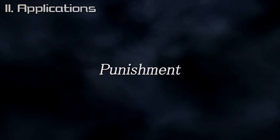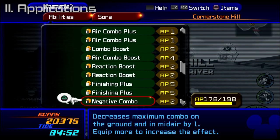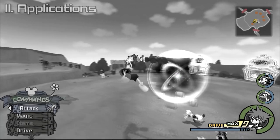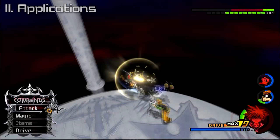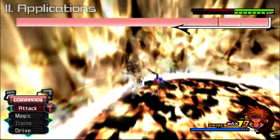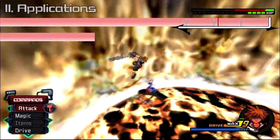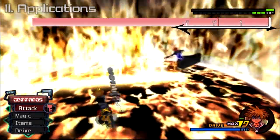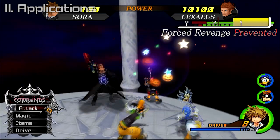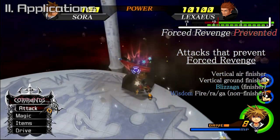Now we'll get into what is likely the most well-known application of revenge value: looping. You might equip Fenrir and negative combo on Sora, as well as disabling any air combo pluses and aerial finishers. This makes Sora do an overhead finisher over and over, resulting in a combo the enemy can never escape from. This works on a surprising amount of bosses. I want to clear up a misconception: this is not what looping means. I've heard people say this works because Fenrir and negative combo make you deal no RV to a boss, which is completely untrue — if you stop attacking, the boss will retaliate, often for a very long time as their RV drains to zero. The real reason it works is because certain attacks prevent a boss from performing their forced revenge immediately; instead they wait until they stop staggering, sometimes performing a different attack than their more common forced revenge.